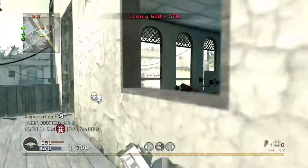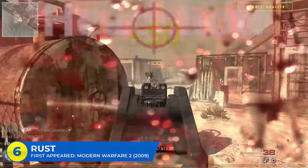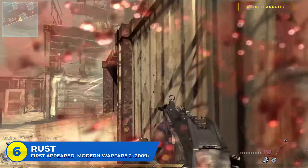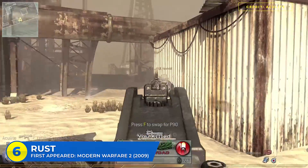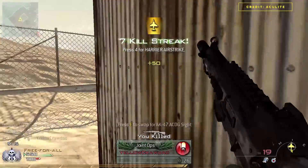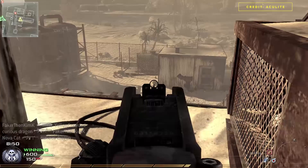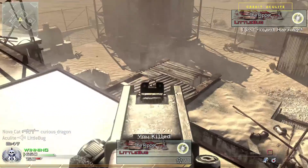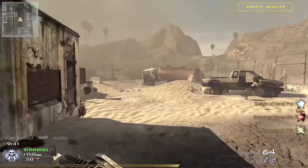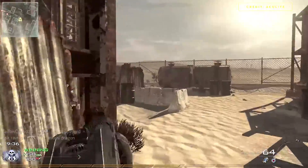Personally I think the MW2 version of Crash is the best — it was the exact same as the CoD 4 version but with all the gameplay additions of Modern Warfare 2, which made it play a lot better. At number six with 5.5 appearances: Rust. One of the most iconic maps in CoD history. It debuted in Modern Warfare 2 as the 1v1 map of choice, known for ridiculously high kill gameplays and max prestige boosting lobbies. It was based on the final mission of Modern Warfare 2's campaign where you face off against General Shepherd.